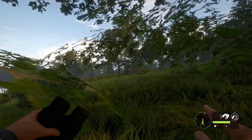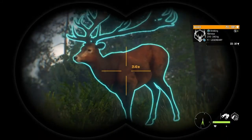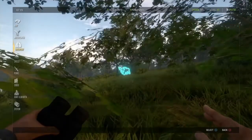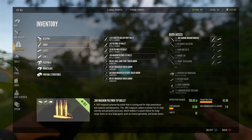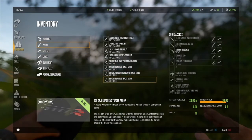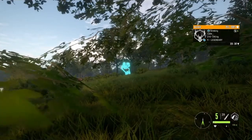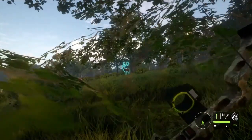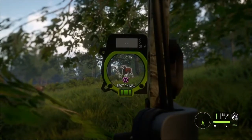Next up on the list for the new map is the terrain and setup. The developers said there are desert, mountain, and wooded areas, and animals can be found all over — even in the most isolated areas. From what I've seen, pheasants, bobcats, and bighorn sheep can be found in the forested areas; coyotes, collared peccary, and mule deer in the desert areas; and turkey, jackrabbits, and whitetail in the mountainous areas.